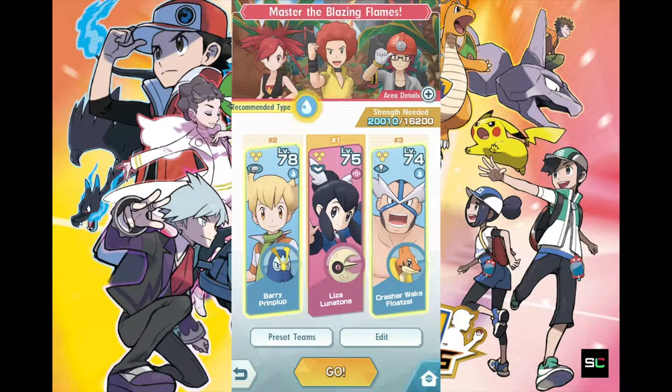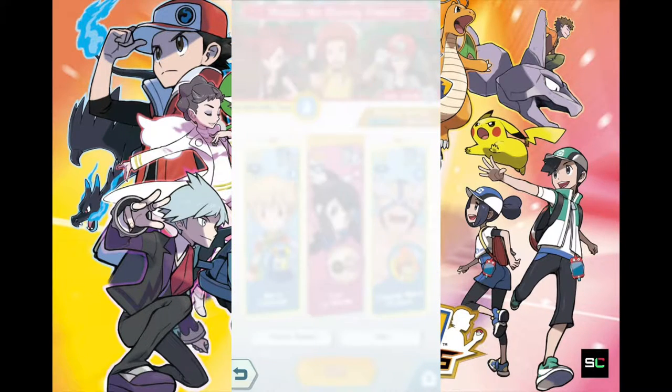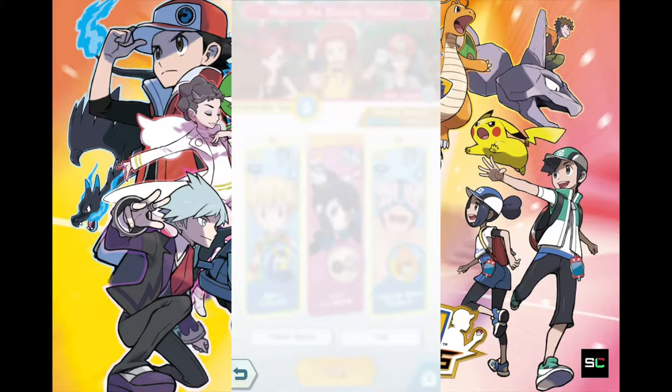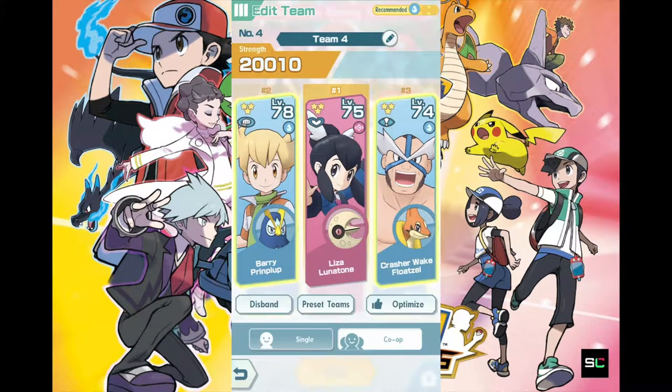So this is the team I'm going with because they actually have the best attacks and probably skills to go with each other. In my Hilbert's Scout video, I promoted Lizza quite a bit, and she is definitely one of the support trainers that you definitely want to have around.